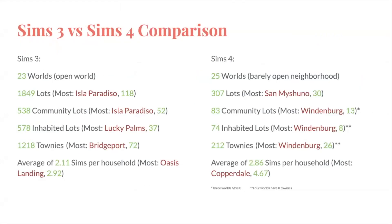Let's do a comparison of Sims 3 to Sims 4 worlds. Sims 3 has 23 open worlds, and The Sims 4 has 25 worlds that are barely open neighborhood. Sims 3 has 1,849 lots — the most being Isla Paradiso with 118 — whereas Sims 4 has 307 lots, with the most being San Mishuno at 30, including apartments. There are 538 total community lots in Sims 3, most coming from Isla Paradiso with 52. The Sims 4 has 83 community lots, with the most coming from Windenburg at 13. Three worlds have zero community lots: Newcrest because it's completely empty, Batuu because it has no lots at all, and the Vampires world because it's a game pack world where the vampires just live.